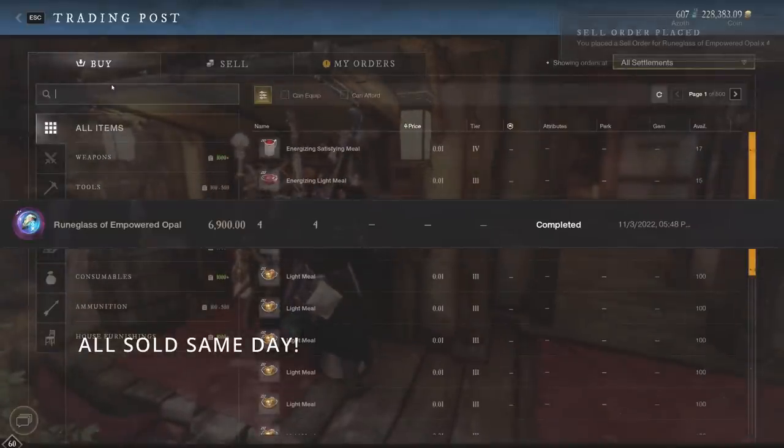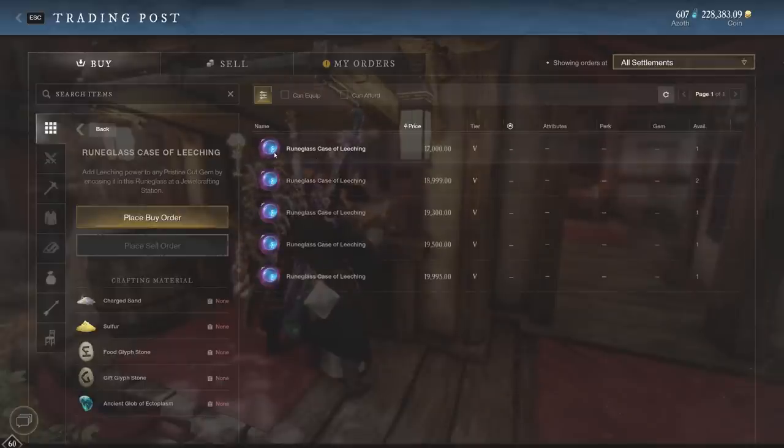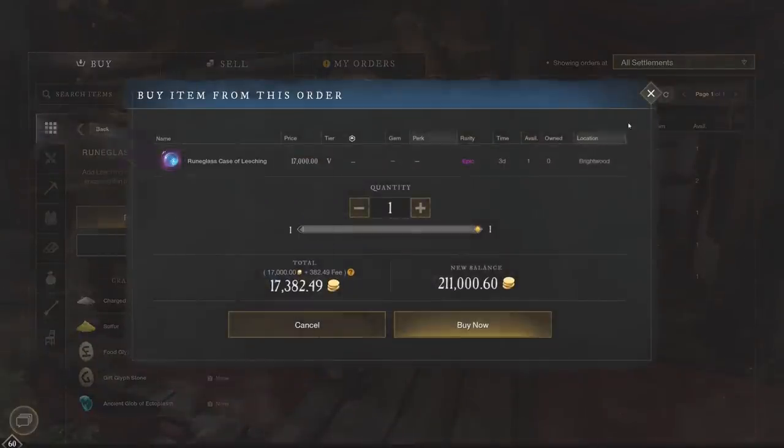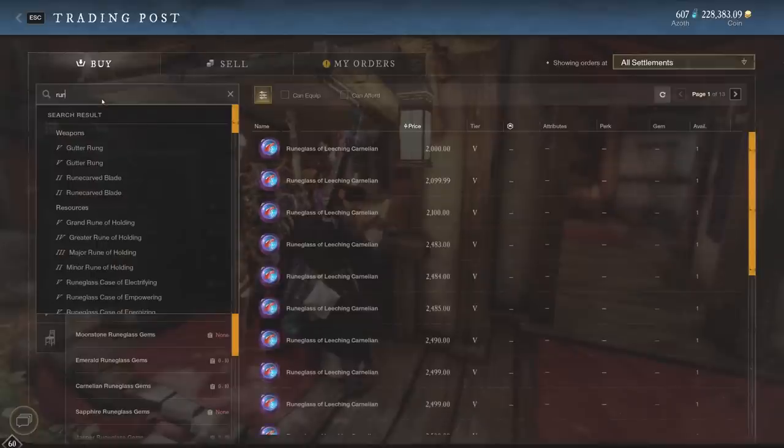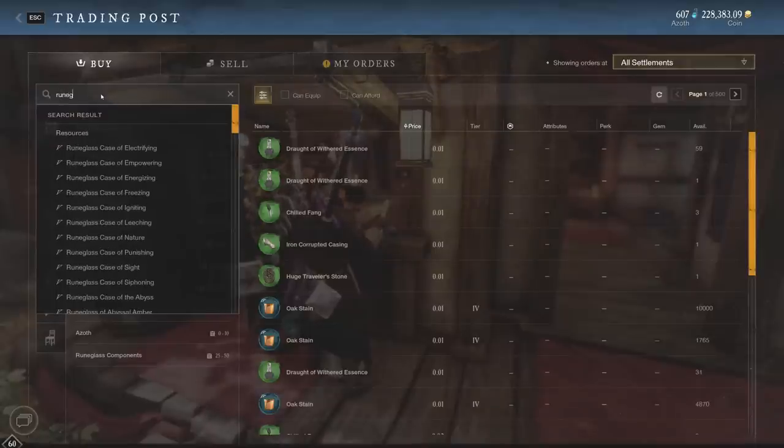So let's go for the Rune Glass Case of Leeching next. These are insanely expensive. What does it take to craft these? It is gift glyph stones, food glyph stones, ancient glob of ectoplasm, sulfur, and charge sand. This one would be a harder one to make money on just because the cases are so expensive. But let's take a look at the empowering again — this one's just a lot cheaper, which is very interesting. There's a lot of money to be made in rune glass stuff in general right now. If you make one of these Rune Glass Cases of Leeching, you can make tons of money — 17,000 being the low ball right now.